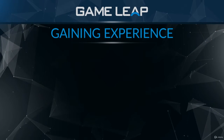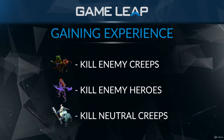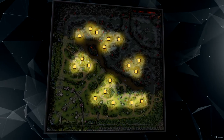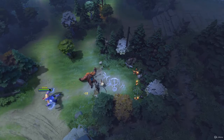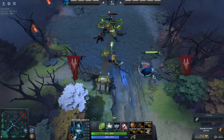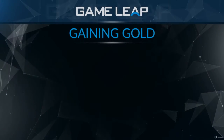Experience is gained when a player is near an enemy creep that dies, an enemy hero that dies, or when a neutral creep dies. Neutral creeps are found in the jungle, as shown by these locations on the map, and can be killed by either team. If these creeps are killed, each individual location will respawn on the minute mark every minute. This experience, gained from all of these things, is used in order to level up your skills, which become stronger as you level them up.